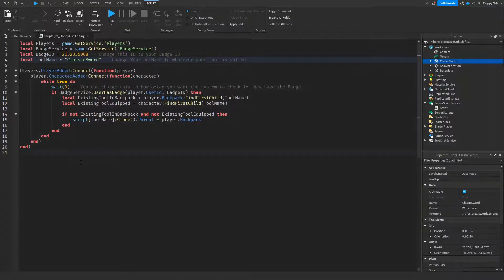In this script I've also implemented a system where if a player receives a badge while they are playing the game, they do not have to leave the Roblox experience and rejoin to get the item. How the system works is: every three seconds the system will check if the player has that badge. If not, they will not be given the item, but if they do have that badge since the last time it checked, they will be given the item. This is so people do not have to leave and rejoin — you want to keep players in your game for as long as you can and not have them leave out of boredom.